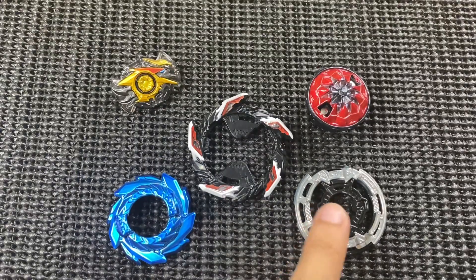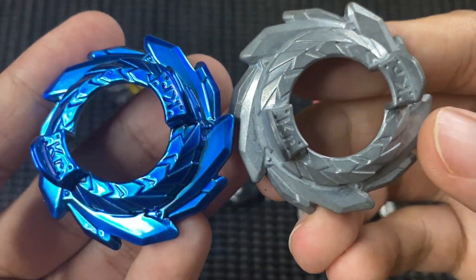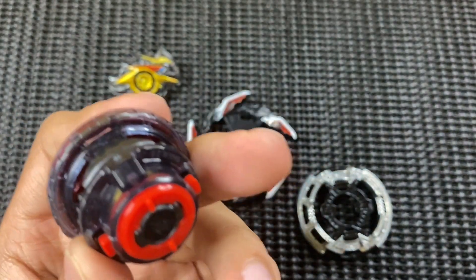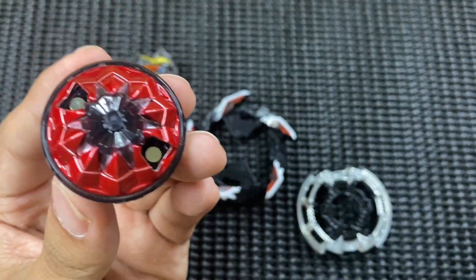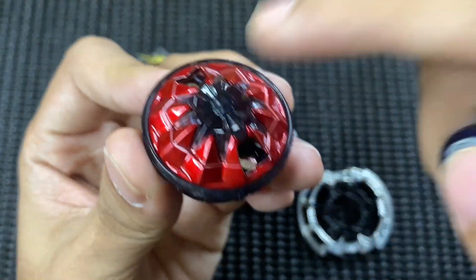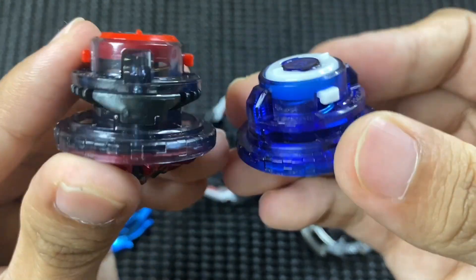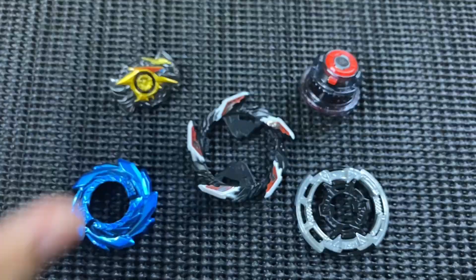Seterusnya kita pergi ke karma - ini ialah karma biru yang telah dispray. Inilah karma yang biasa, warna besi, warna silver. Saya dapat 4 star, ini 3 star - sama je lah, just warna je beza. Yang terakhir kita pergi ke Hard Charge Dash. Kita dah ada Charge, Charge Dash, Charge Metal, dan yang keempat ini ialah Hard Charge Dash. Bezanya Charge dengan Charge Metal adalah ini besi dan ada lubang, yang lain tak ada. Kiri ialah Hard Charge Dash, kanan ialah Charge Metal - berbeza pada ketinggian dia.